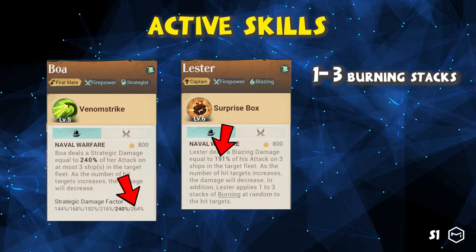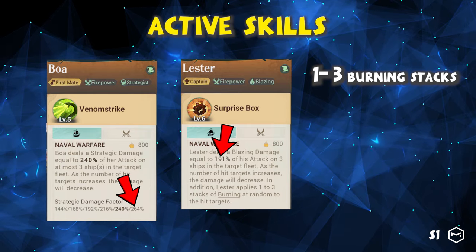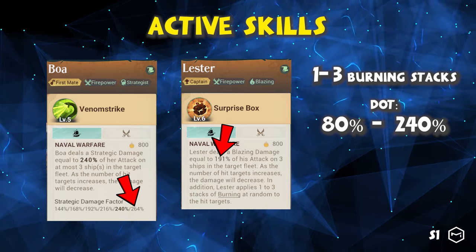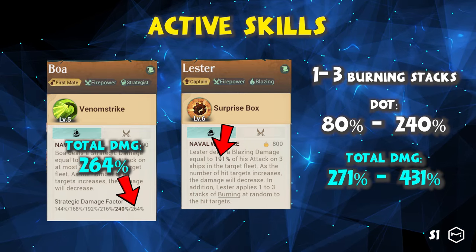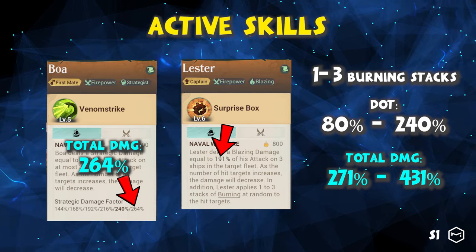Lester can apply one to three stacks of burning status to the target, which causes 10% of his attack per second for eight seconds. This burning status can deal another 80% to 240% over eight seconds. Therefore, Lester's total damage will range from 271% to 431%, higher than Boa's.